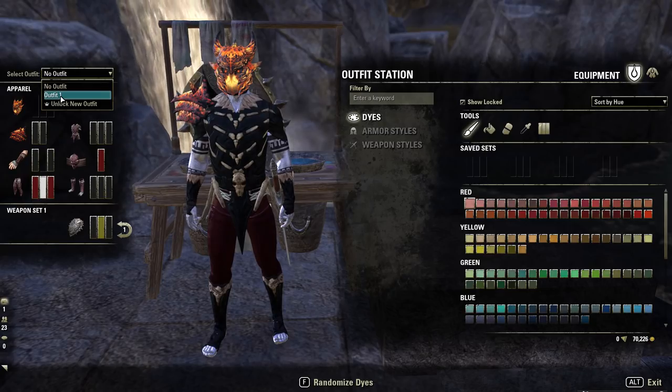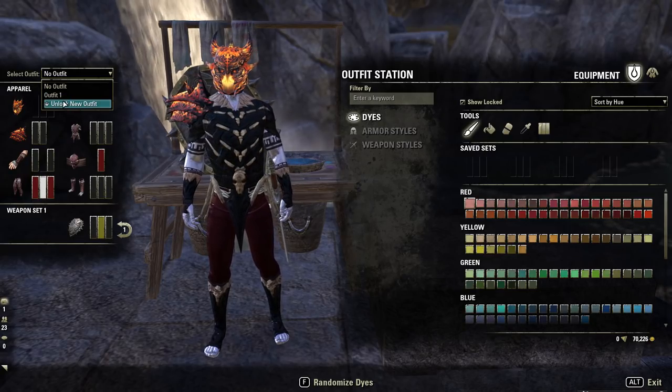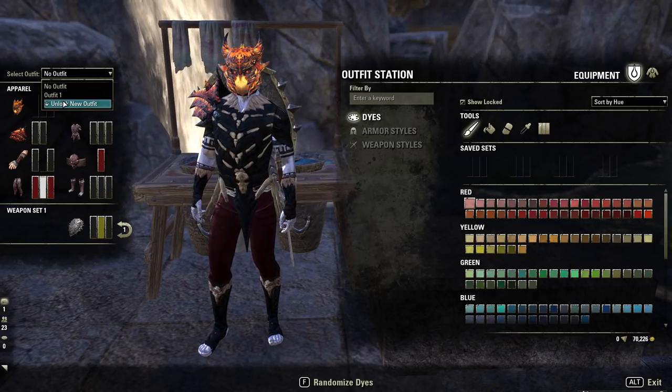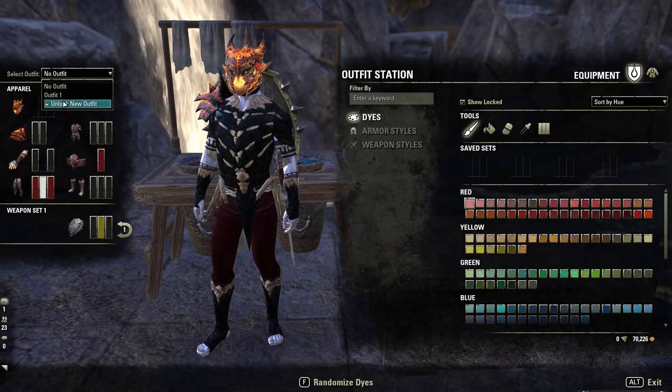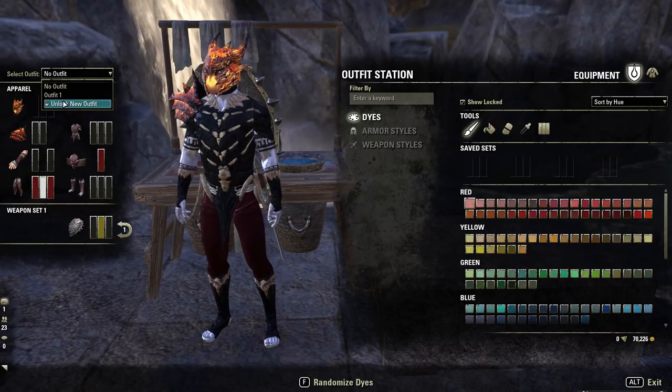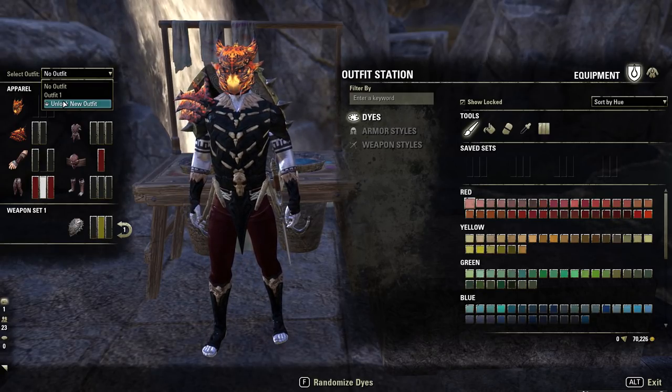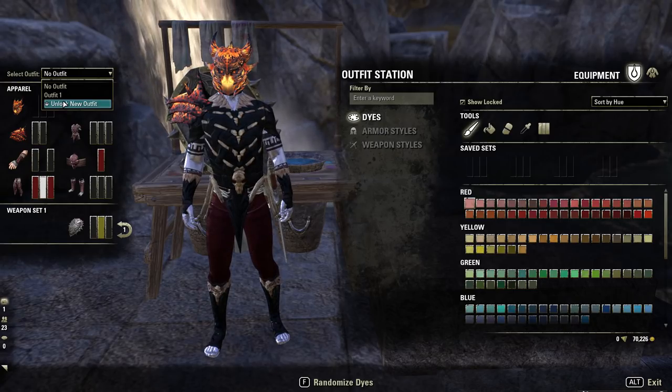To unlock a new outfit you can pay via the crown store — I think it's 1500 crowns at the moment, though that may change. When you do that it only gives you it on one character; it's not account wide. So just keep that in mind if you ever decide to spend money on it — it is quite expensive. But if you've got money hanging around and you really like this, and there is a lot you can customize, then go for it. It's entirely your choice.